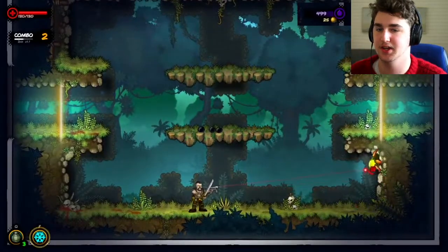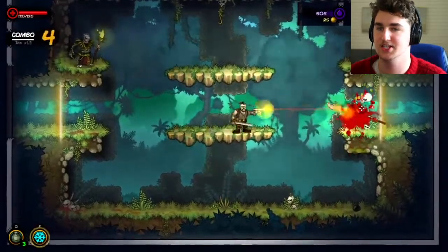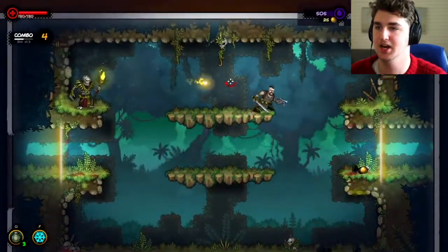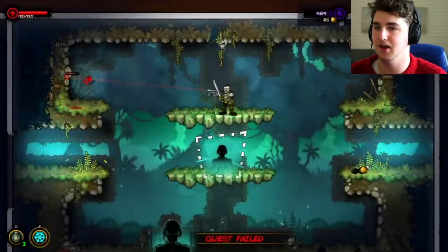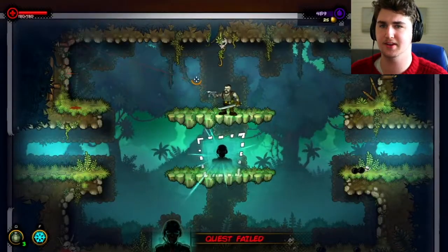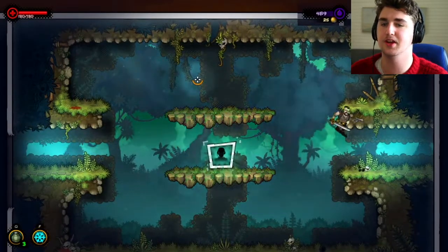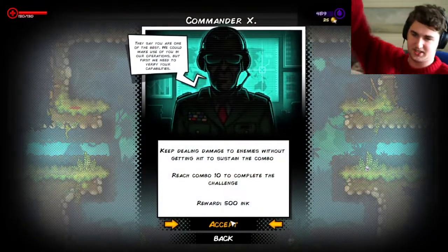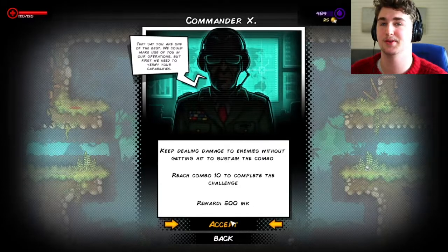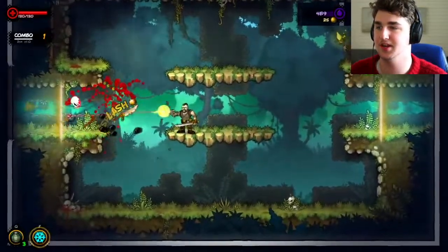I'm going to swing from the chandelier — from the chandelier. I'll stop singing now. How did I take damage? I didn't take damage. Oh, did I lose the combo? So I have to do it quicker. I see, it's a time thing. I can only try this one three times — I can try quests three times.